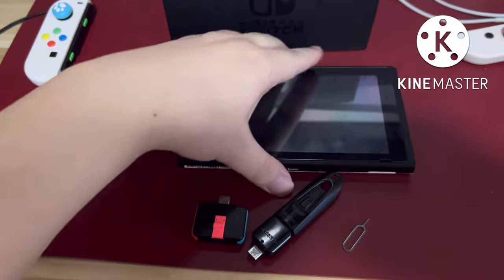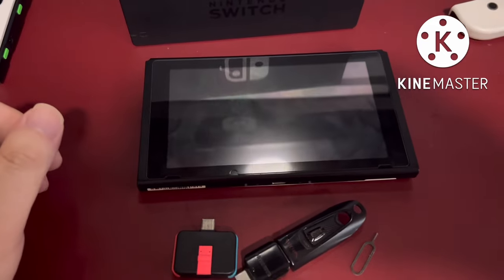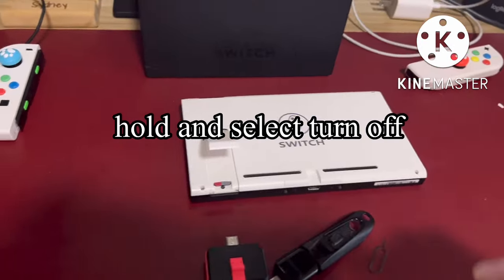The first thing you have to do if you have V1 and patch jailbreak is fully turn off your console. Then you have to remove the microSD card.